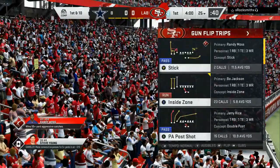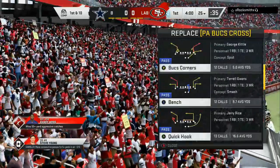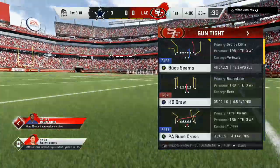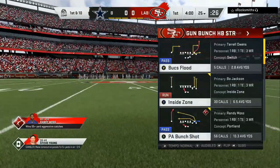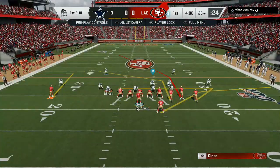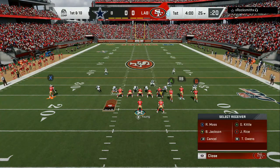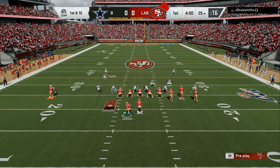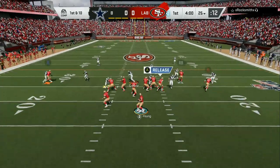We're setting up our audibles right now. There are a couple of things you can do out of this play — you gotta know that if you're facing a heavy blitzer they're gonna do one thing, and if you're facing a coverage person they're gonna do another. I like to set my audibles so I can hurry up and audible depending on the look. My opponent is blitzing heavy right now — he can see the highlighted guy so he's trying to cover that person, so we're gonna try to hit that corner out.